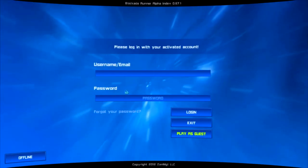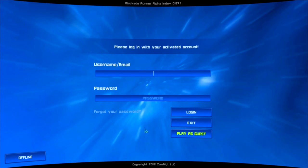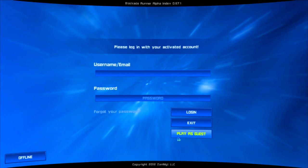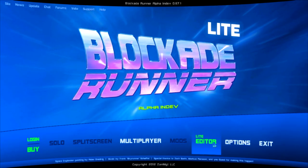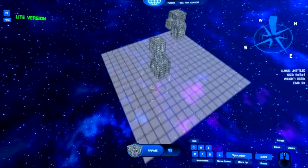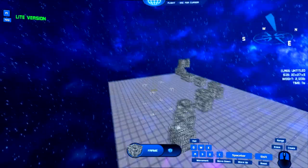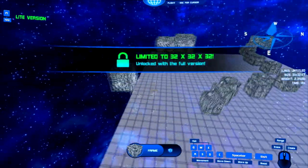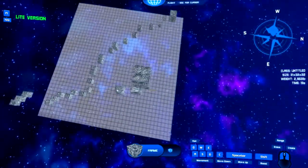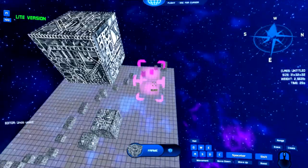One of the things we did for this version is create a new live version. The live version is the same code, same base, but it's limited compared to the full version. One of the biggest things is that you are limited to a 32-square area. In a 32 by 32 area, it's still fairly large — you can build lots of cool things — but we wanted to give some incentive to actually get the full version.